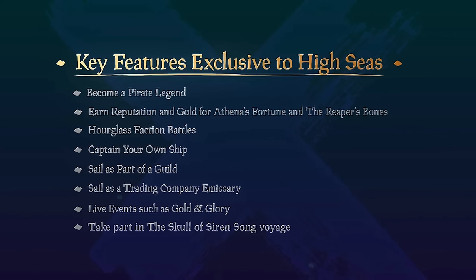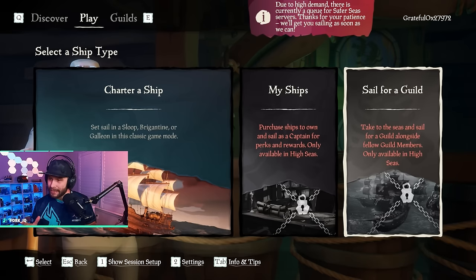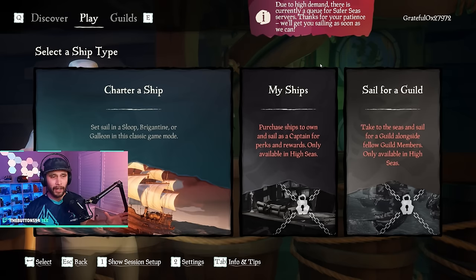Key features exclusive to the high seas: you can only become a Pirate Legend in the high seas, earn reputation for Athena's Fortune and the Reaper's Bones, participate in Hourglass faction battles, captain your own ship, sail as part of a Guild, sail as a Trading Company Emissary, participate in live events like Gold and Glory, and participate in the Skull of Siren Song voyage. These are limited to the high seas — the hope is these videos prepare you for that eventually.